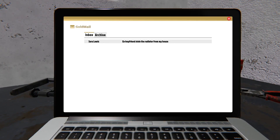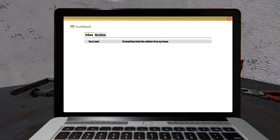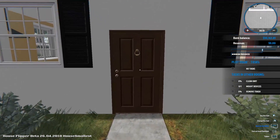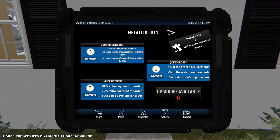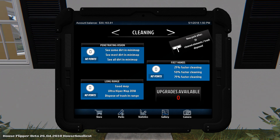Let's get into the laptop — there are a few changes as you can see. The best thing is it actually tells you what time it is. For me recording this, it's the first of May, almost 2 p.m. We unlocked a new tool — from now on you'll be able to clean dirty stuff using the mop. We do have the tablet: negotiation, cleaning, demolition, painting, building, handyman.